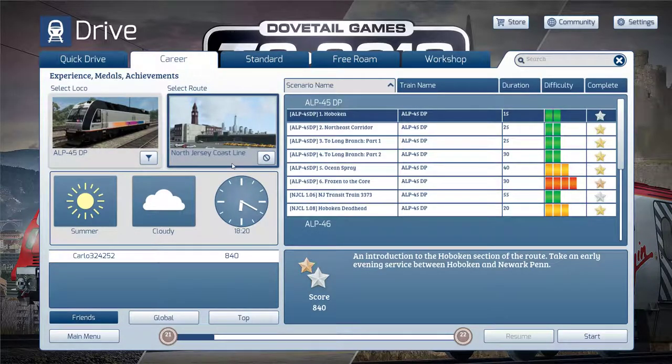Our power will be the ALP 45DP on the North Jersey coastline for New Jersey Transit, and we're going to do the first scenario — the Hoboken scenario. It's not too long, only 15 minutes. Pretty easy.